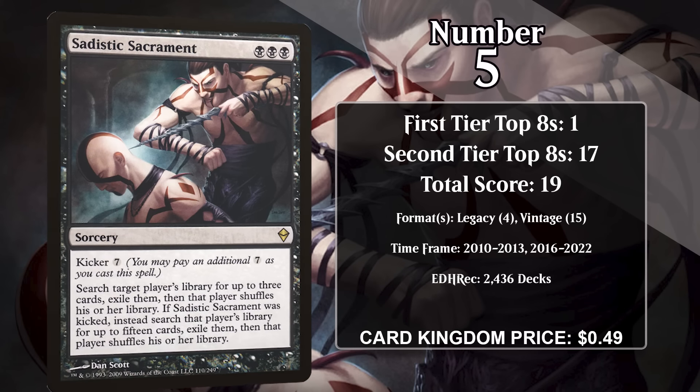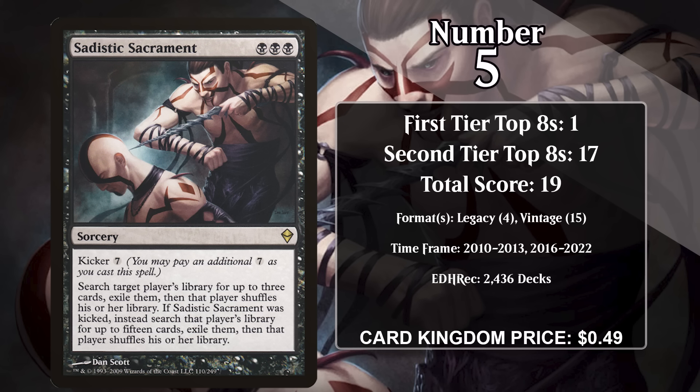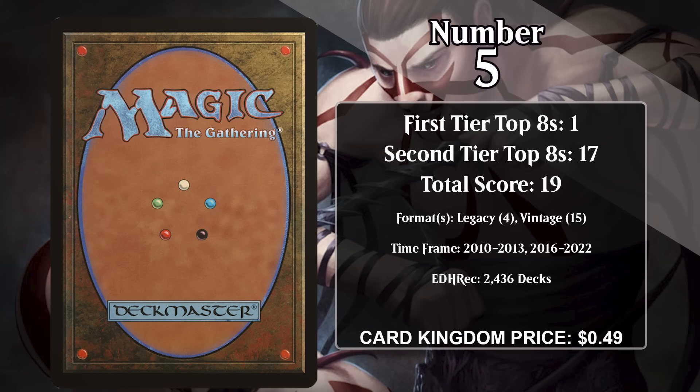At number 5, it's Sadistic Sacrament. This sorcery has Kicker for seven generic mana, and it lets you search a player's library for up to three cards and exile them — or fifteen cards if it was kicked. This type of effect is narrow, but in the right metagame, stripping key cards out of your opponent's deck can make it impossible for them to win. It's intermittently been a sideboard card in both Legacy and Vintage, and is particularly potent against decks like Storm or Ad Nauseam that are highly reliant on one or two cards. Sadistic Sacrament hasn't put up any top eights since 2022, but it's hard to count it out entirely in the right metagame.